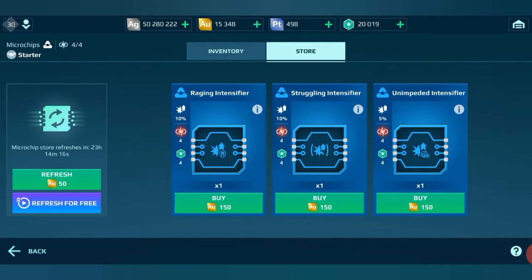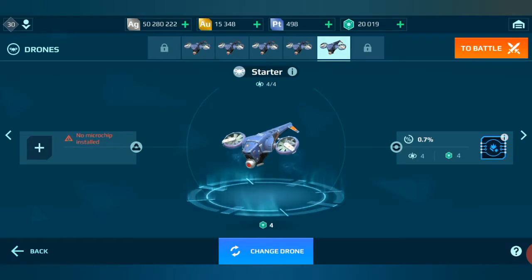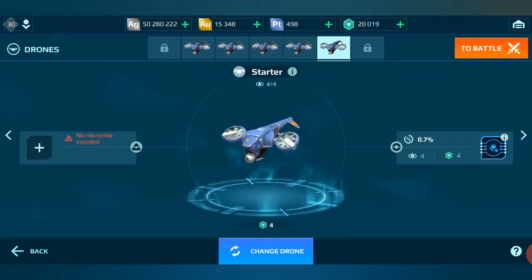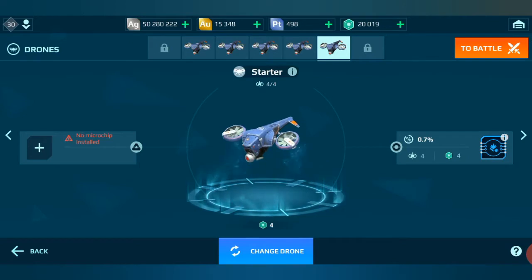So how do you play drones cheaply? This is the cheapest lineup I've got. Each drone is the 50,000 silver one. Each drone only has one chip. So what have I spent? 150 gold for the chips, 50,000 silver for each of those. That's it.